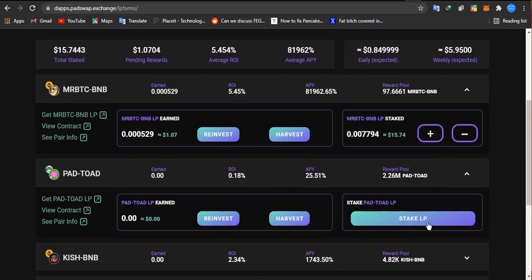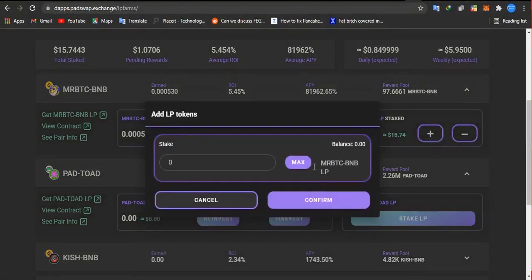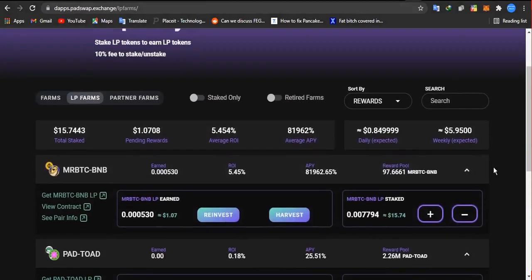Once you click on 'Stake LP' — that will be on the Grandpa Dodge Mr. BTC pairing BNB — it will show you the amount of your LP tokens from Mr. BTC that you formed in the liquidity pool section. Click on 'Max,' then click on 'Confirm.' Mr. BTC pairing BNB LP tokens — once you click confirm, you pay for the transaction fee, and once that is done you will see your LP tokens staked.